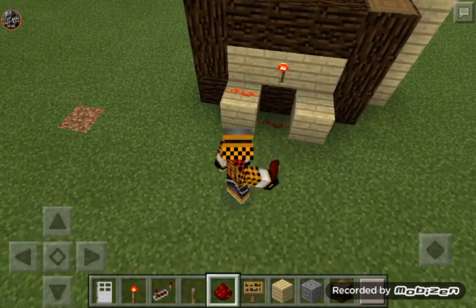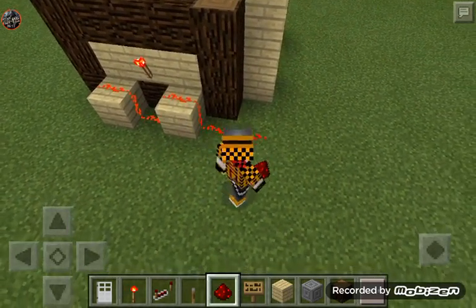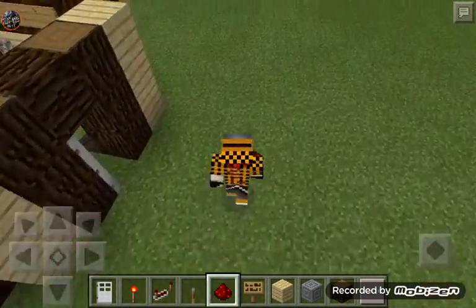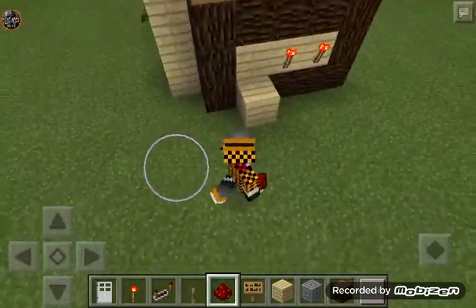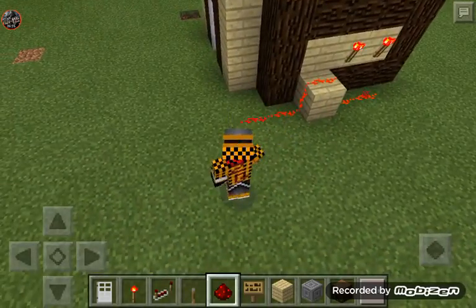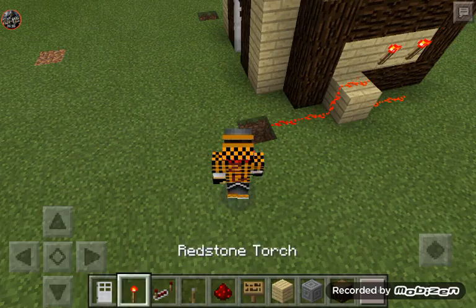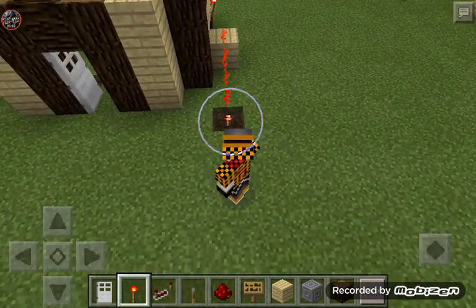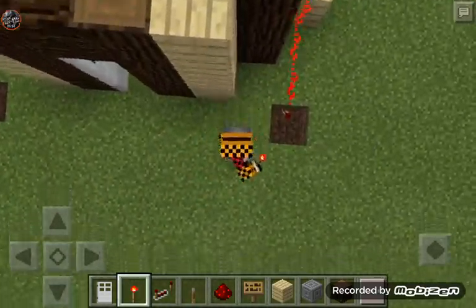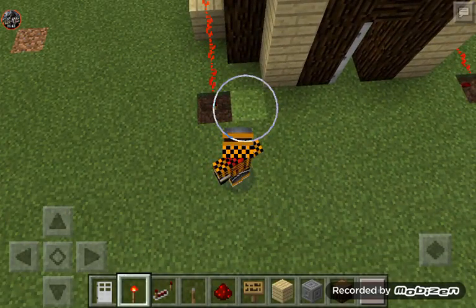Once you've done that, place redstone on top of that block, underneath the redstone torch, and on top of that block, bring it out here and stop right there. Dig a hole. Do the same process on the other side — underneath the redstone torches, over the block, out here, dig a hole. Then place a redstone torch on that side, making sure it's on the block and not on the ground.